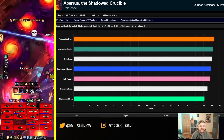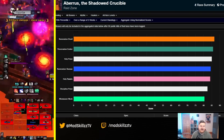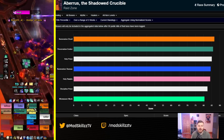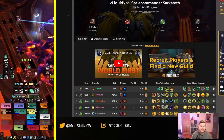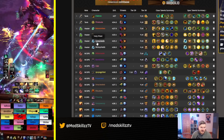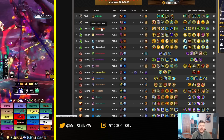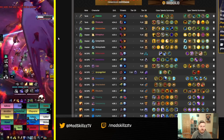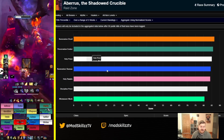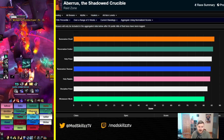Now a quick look at Race to World First. I don't want to talk too much here because it only affects a very small percentage of the player population, but it's interesting to see how the healing meta has solidified in mythic Aberrus progression. Looking at top-end guilds: the meta is basically two holy priests, a holy paladin, and whatever healer you want to bring. Liquid, Echo, and Method were all running double holy priest.